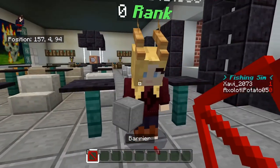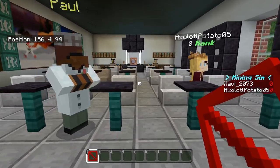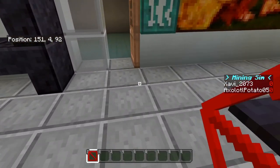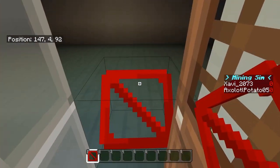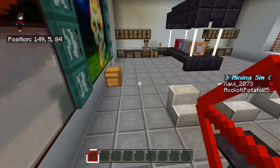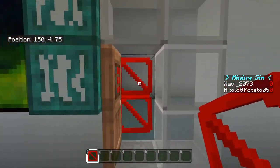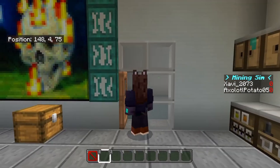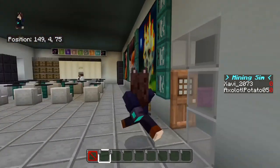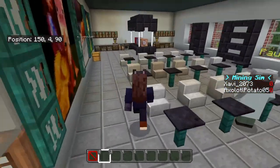So what do barrier blocks do? Well, let's say you have part of a map and you don't want players to exit — you just place them there and now you can't get out. As you can see, I can't get out. They're honestly really annoying because when I'm creating maps I have barrier blocks everywhere and not even I can get out.